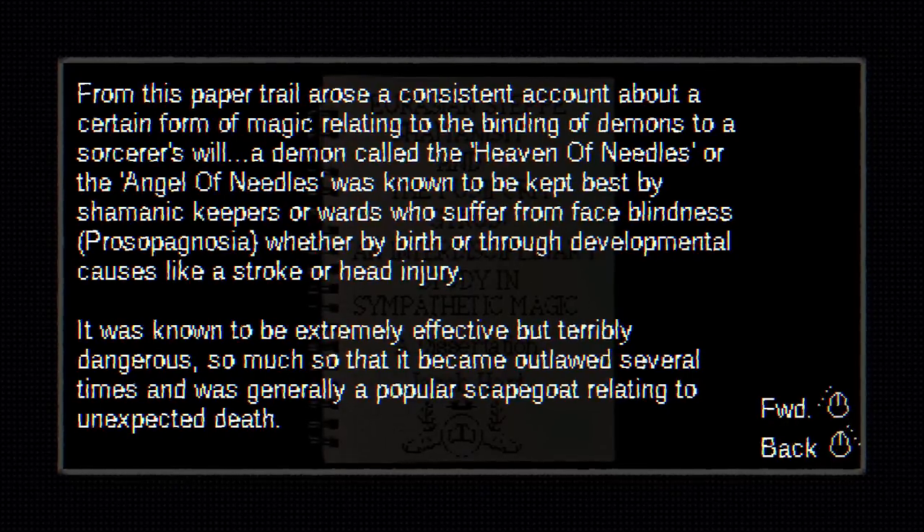The list spans many centuries and a great distance, from the Levant to the Khazar Khaganate to the border of the modern nation-states of Russia and Kazakhstan today. From this paper trail arose a consistent account about a certain form of magic relating to the binding of demons to a sorcerer's will. A demon called the Heaven of Needles, or the Angel of Needles, was known to be kept best by shamanistic keepers or wards who suffer from face blindness — prosopagnosia. As far as I know, the only known cure for that is to make several people go through a game of death.